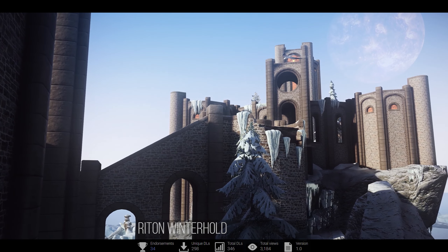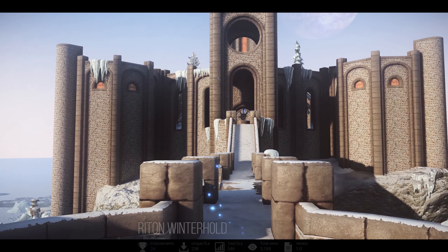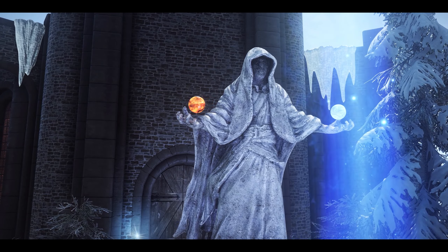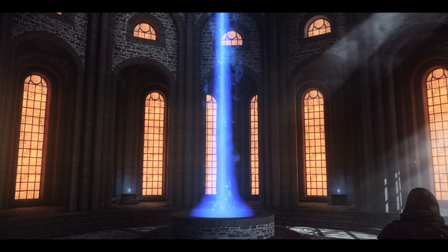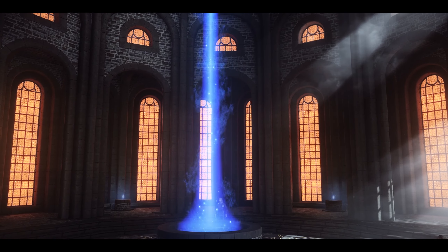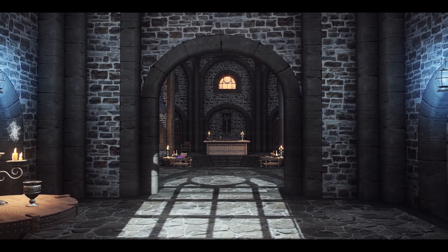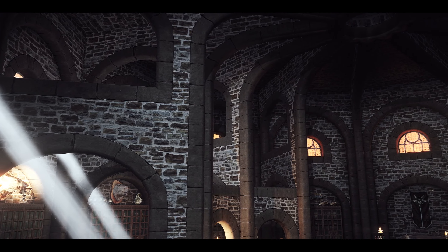Next, we have Wrighton Winterhold. This mod retextures the buildings and landscapes of Winterhold with high-quality textures. As you can see in the video, the texture of the bricks is exceptionally sharp and of high quality. Based on this, the overall architectural style of the Winterhold College is upgraded, and the window color is enhanced with the application of an orange tint. If you've been a fan of Wrighton's architectural style, you should definitely consider adding this mod to your collection.